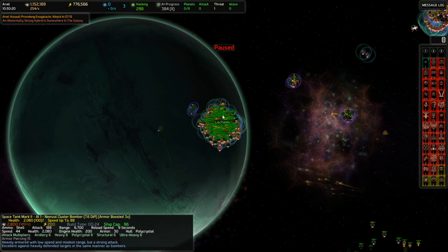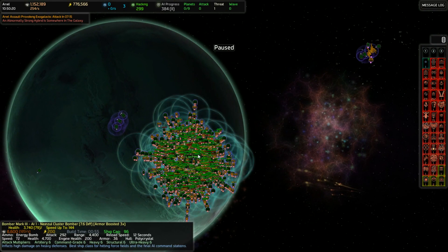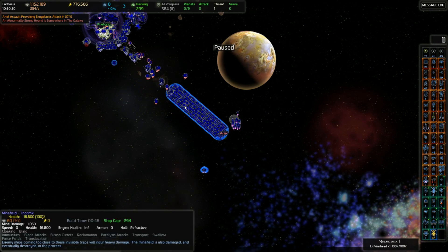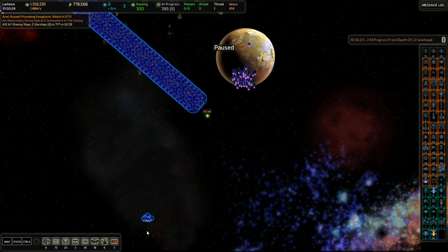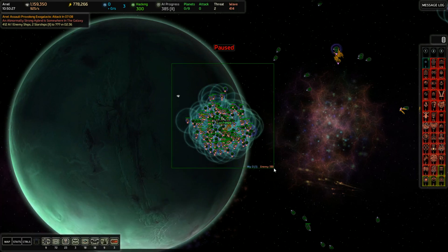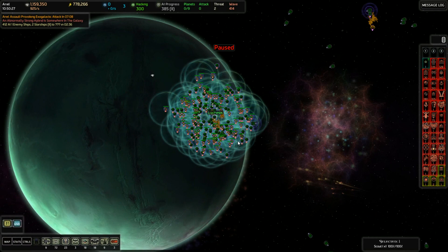I was sending in a scout and then a warhead. I did that a couple times — there was another guard post here, but there isn't anymore. I'm just going to send it through, and very possibly another one right behind it. There we go, it blows up. We've got 189 left, so that did significant damage.